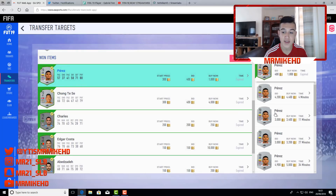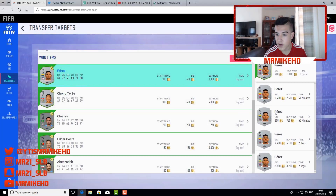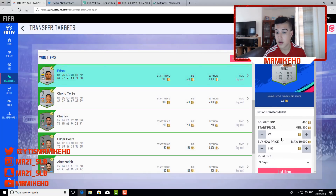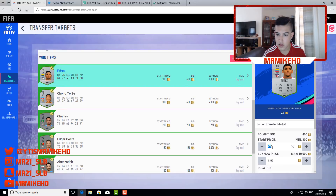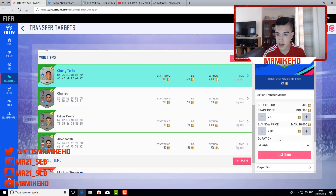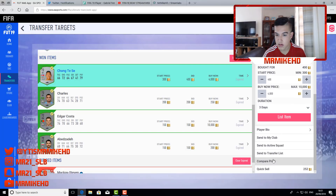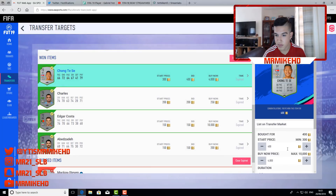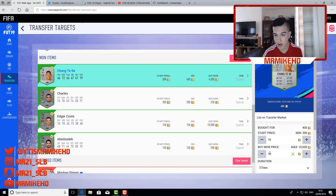We pick up this Perez for 400 coins. Comment below if you'd like me to do a trading series — if you got to this part of the video, comment down below hashtag silvers. We pick up this guy for 800 coins — list him up. We'll pick him up for 400 and list him up for 850. We got this Tese card — he's not going for much but we get him for 400 coins, let me try selling for 750. If you got to this part of the video, comment below hashtag silvers.